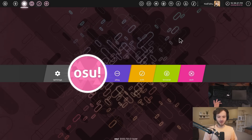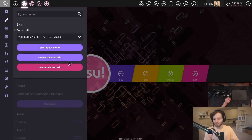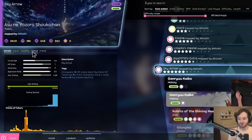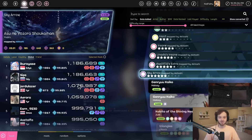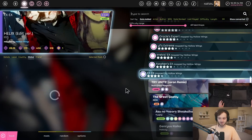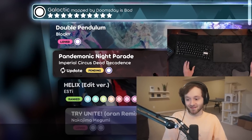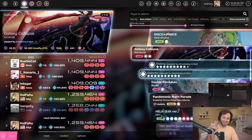I'm going to be going over all the most notable things that have been added and changed in OsuLaser — looking at the changelog. We've got new mods, new designs, performance improvements, and also one very notable addition: global leaderboards with OsuLaser scores in particular. Not just showing converted scores from the stable client, but global leaderboards that show scores set in OsuLaser. Every single one of these scores on the leaderboard is an OsuLaser score — including one on Galaxy Collapse where I've got number five and it's also an SS.